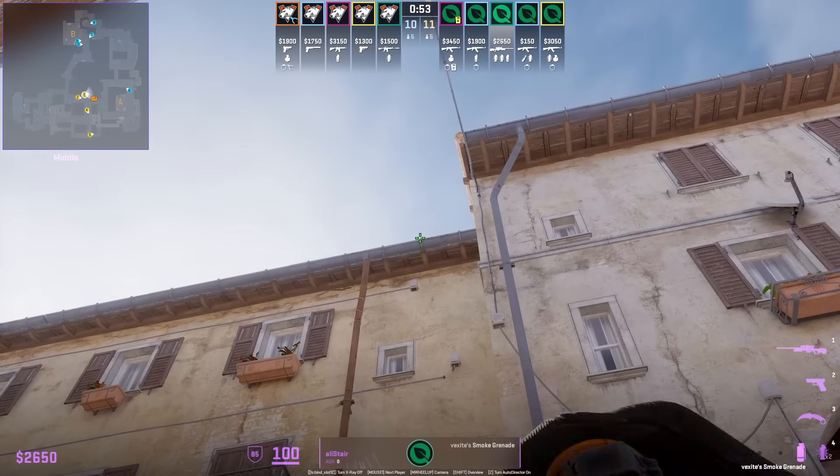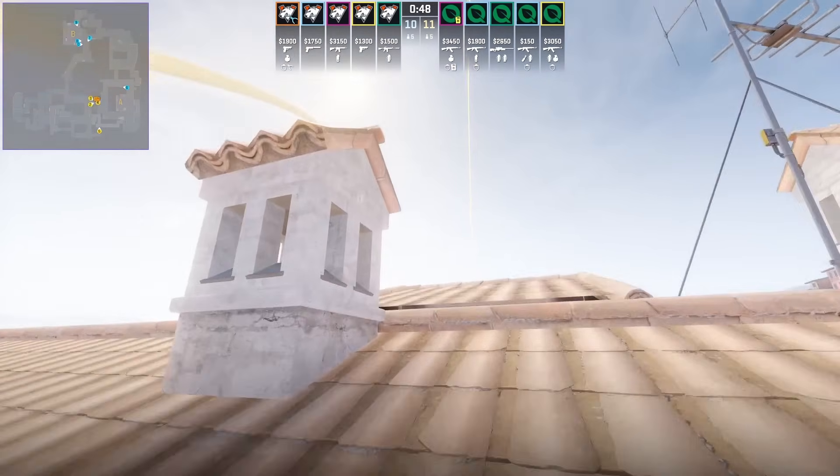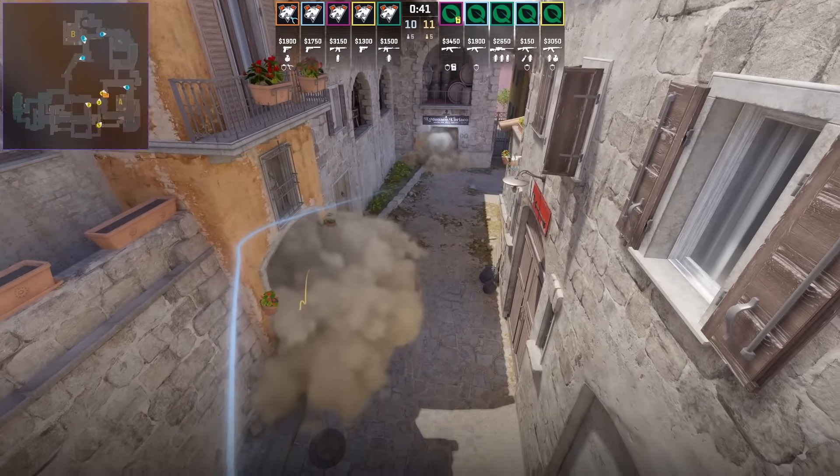Alistair throws two long smokes from the same position mid: the first is a jump throw for library, the second is a left and right click W jump throw for arch, and you'll wrap along to A.